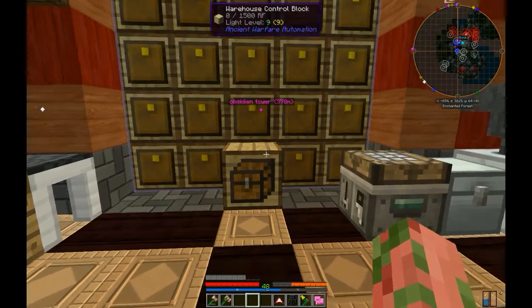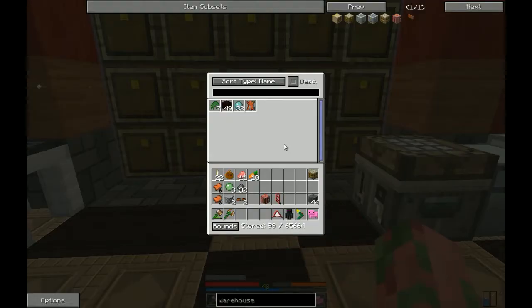To add items to your warehouse, you're going to open up your control block and shift left click, and that adds items into the inventory.